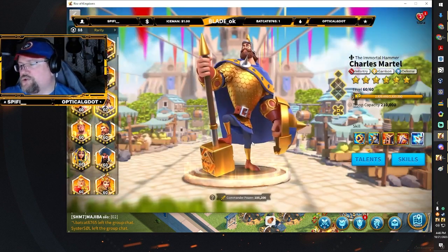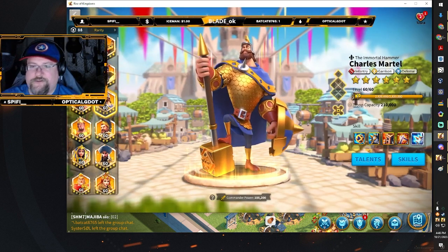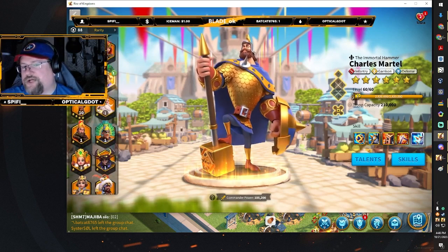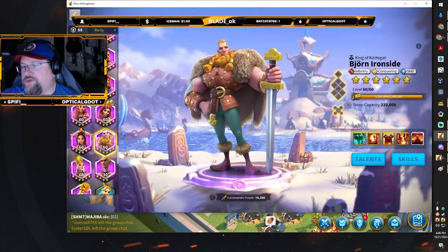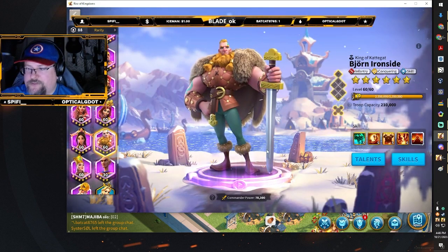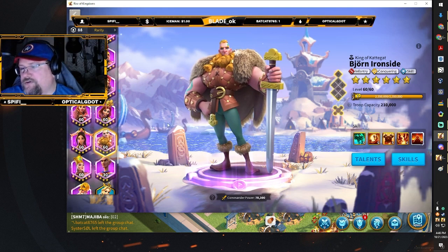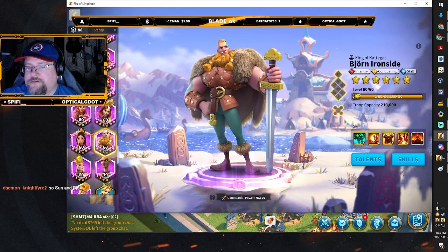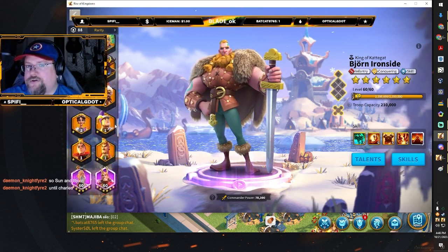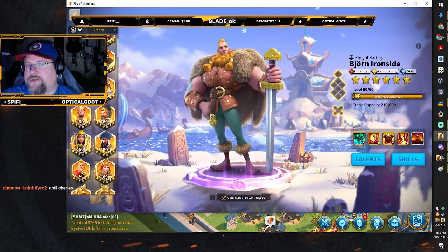Use your Charles and the heads you get from golden keys on Charles. While you're waiting for your Charles to get better, use Sun Tzu with Bjorn Ironside. What I like to do is pair Sun and Bjorn — unless you can do Sun with Charles or Sun with Richard.